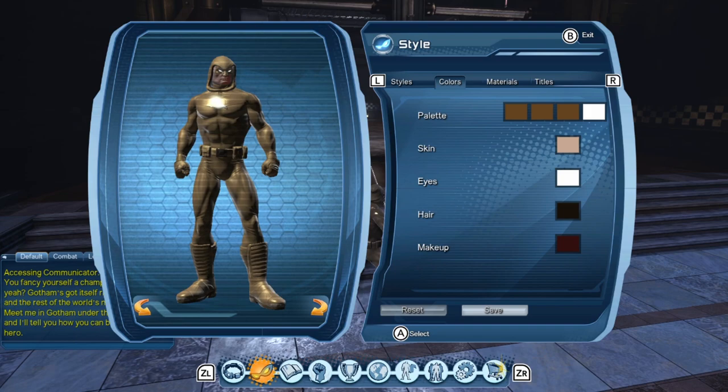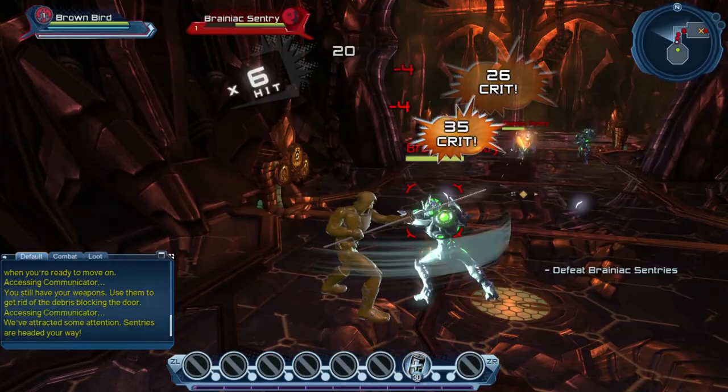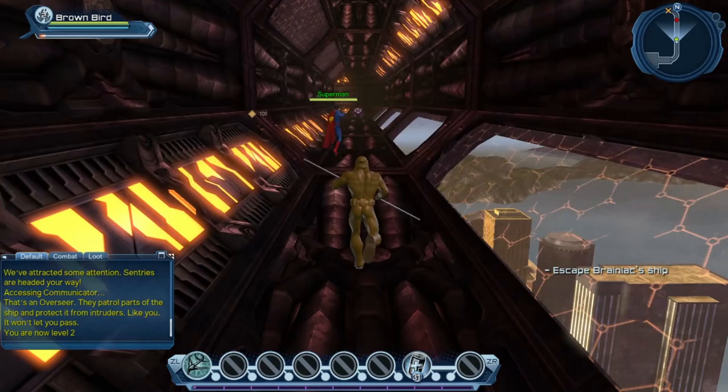After all that, I was finally able to play a tutorial mission on Brainiac's ship. The experience wasn't too bad — you get some standard melee and range attacks, and it honestly kind of felt like Ultimate Alliance at first. You work your way through a linear level, beat up wave after wave of bad guys, and get to do it alongside the Justice League. The problem is that this quickly becomes all you do. Once you're done with the tutorial, you get to explore the open world environment, where you pretty much just go around and beat up wave after wave of bad guys.